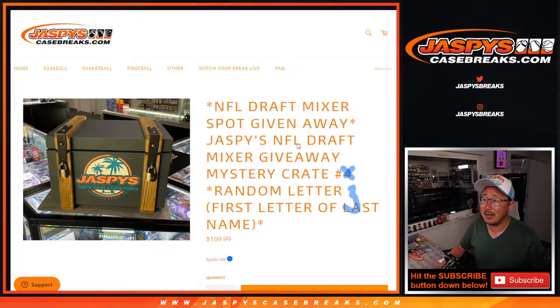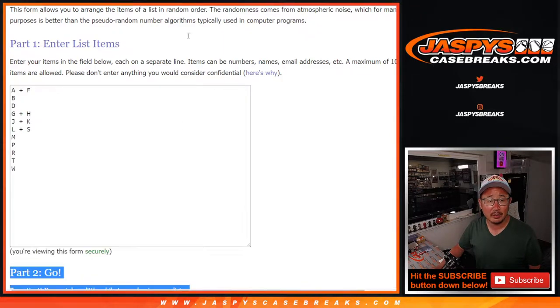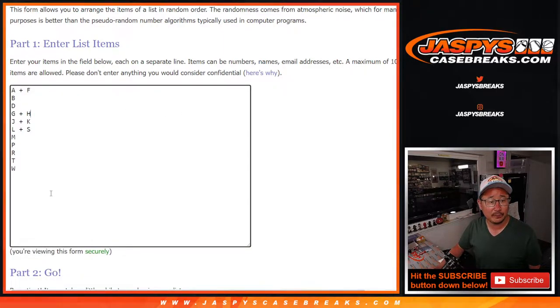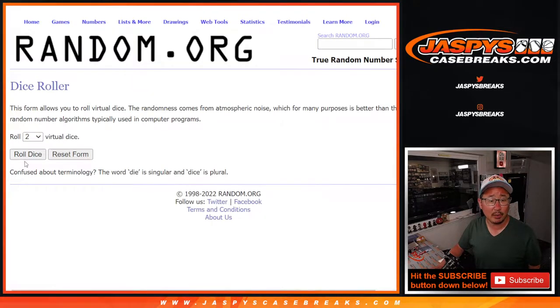Hi everyone, Joe for Jaspi's Casebreaks.com coming at you with another mystery crate, giving away an NFL draft mixer spot. That's that big monster 62 box break on the side right now. We're going by the first letter of their last name. Big thanks to this group for getting in on it — there are all the letters right there. So Luka Doncic, if he's in there, will go to D. So let's roll it.